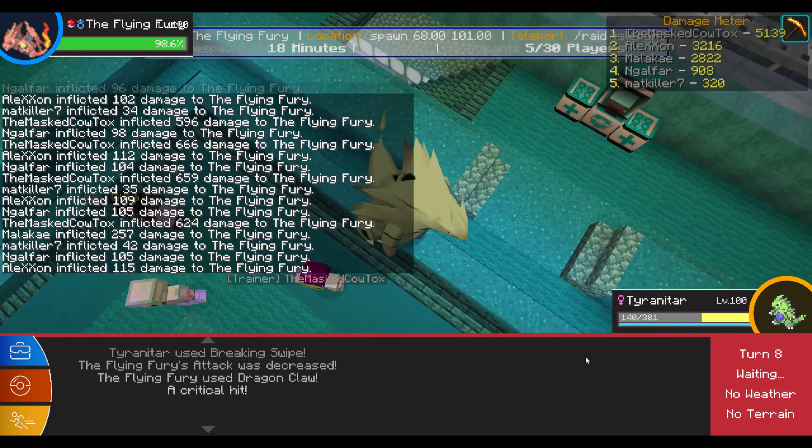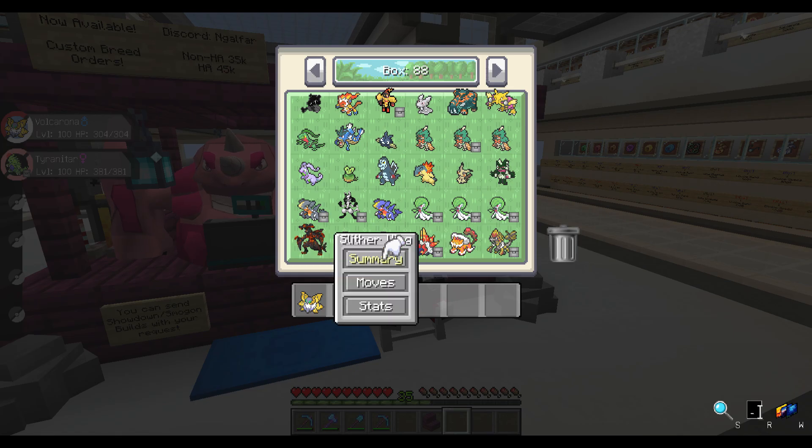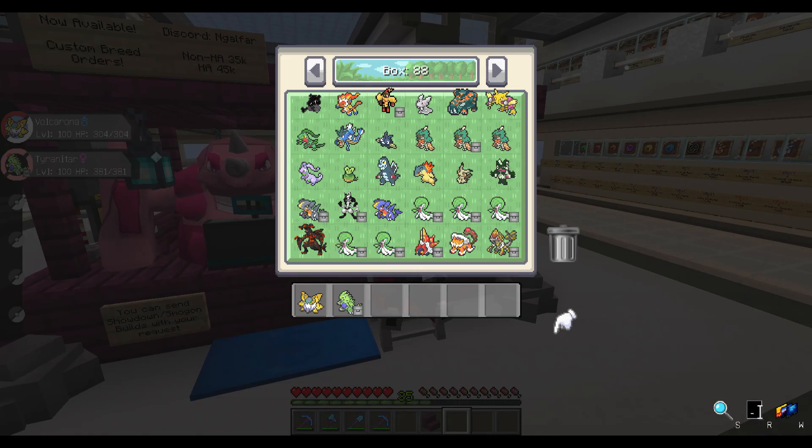There are probably other mons that sort of do the same thing. For example, I sometimes use a Slither Wing which has Lunge, which is pretty much the same thing as Breaking Swipe. So there's probably other combinations you can do instead of Tyranitar. Just look up whatever feels right to you. For me at the moment it's Tyranitar, but there are probably even better options out there. So that's the debuff part, and then I'm going to switch into my other mons.